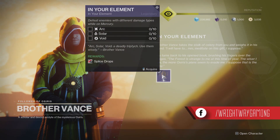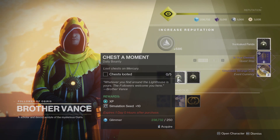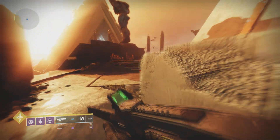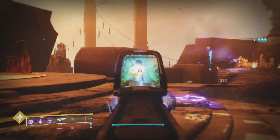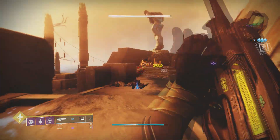Once you've got the piece of Celery from Asher Mir you need to take it over to Brother Vance on Mercury. He will give you a quest which involves elemental steps — so basically you'll need to get 10 Void kills, 10 Arc kills, and 10 Solar kills.